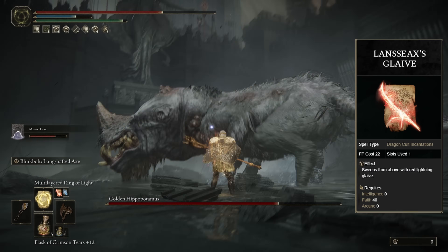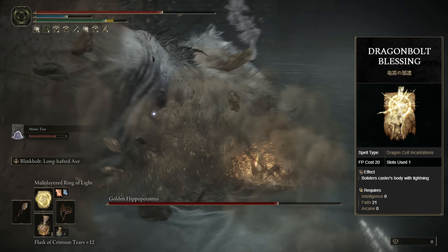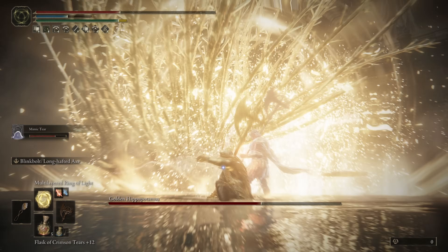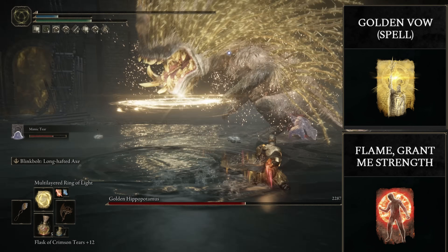We also have the Landsaxe's Glaive, keeping with that lightning theme. And our final three are our buffs: I'm going with the Dragon Bold Blessing, which imbues our character's body with lightning, really making you feel like that lightning god. Then we got the classic Flame Grant Me Strength and Golden Vow combo, which could be a staple in any build.